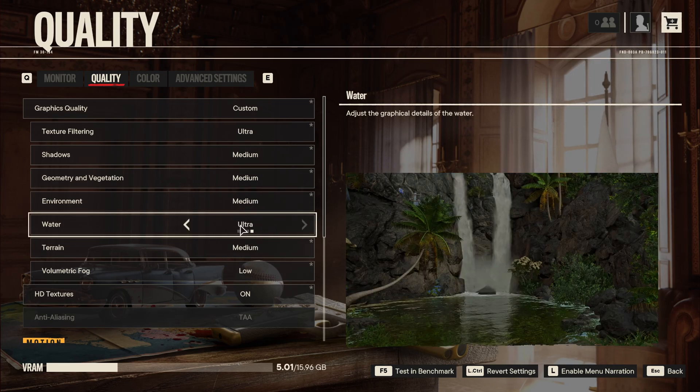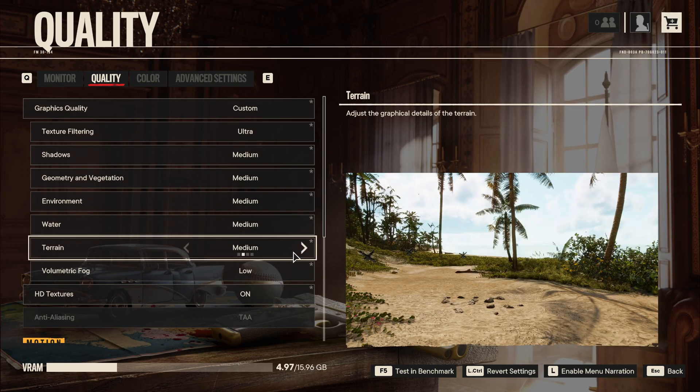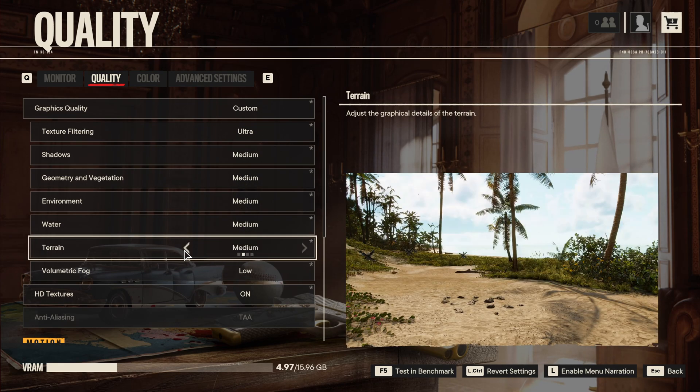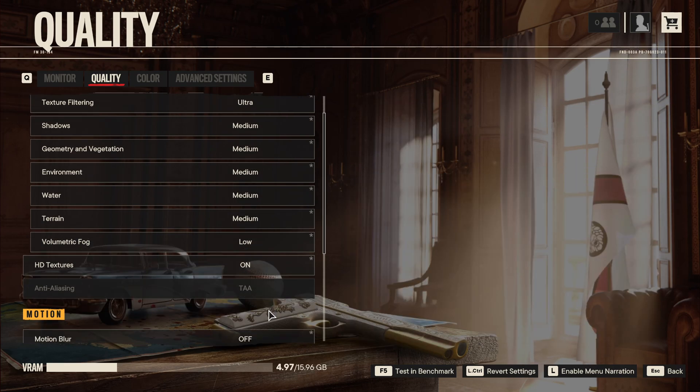For Water Quality, when you're seeing water, going from Ultra to Medium you can expect a nice 3% to 4% boost in FPS, but not a huge difference when you put it at Low. For Terrain, again pretty much like Environment — Ultra to Medium is about 4%, and going to Low is only 1% maximum. So I recommend putting both at Medium.